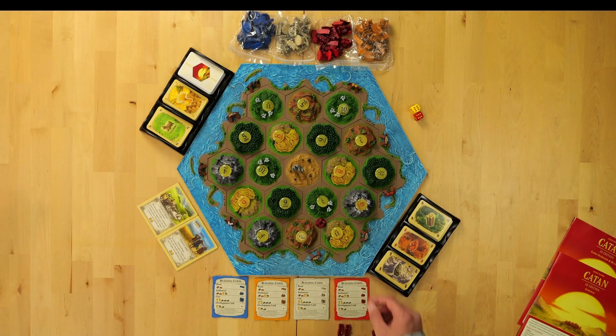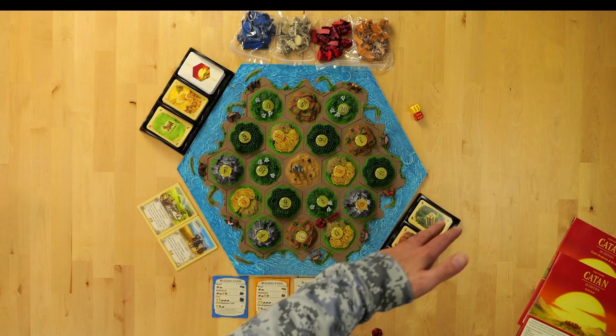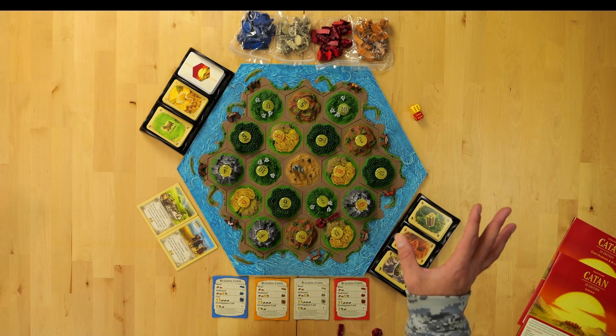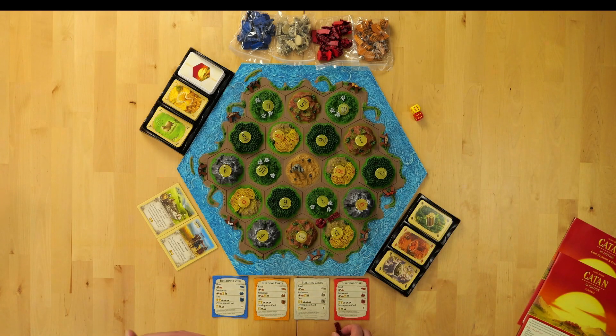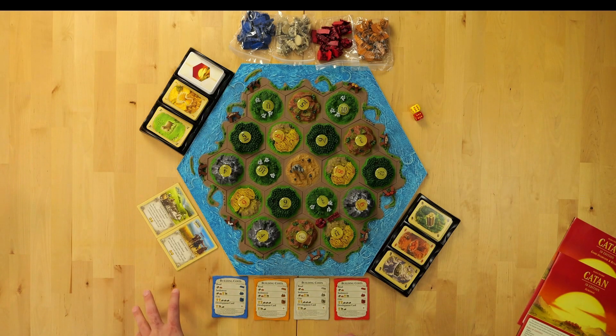We put our first settlement there and then put a road. It goes in order from whoever started first, second, third, fourth. Once it gets to the fourth person, they put their first settlement down, and then it goes in reverse clockwise order. That fourth person puts down their next settlement, and then the starting player puts their second settlement and road down in the eighth spot, if you will.